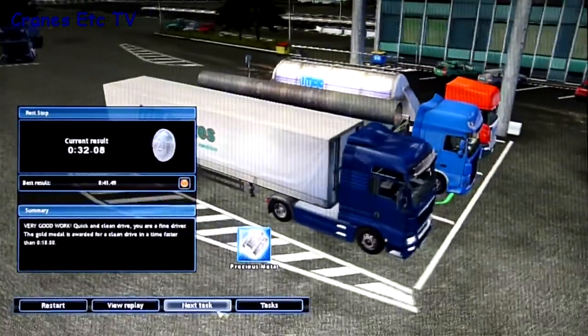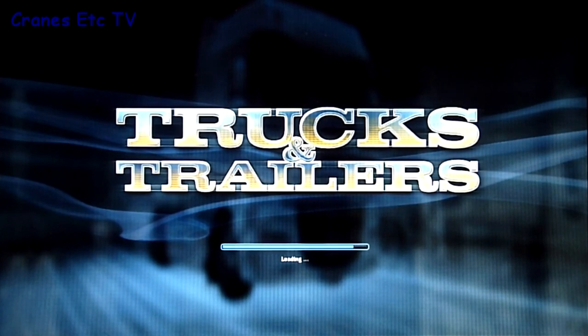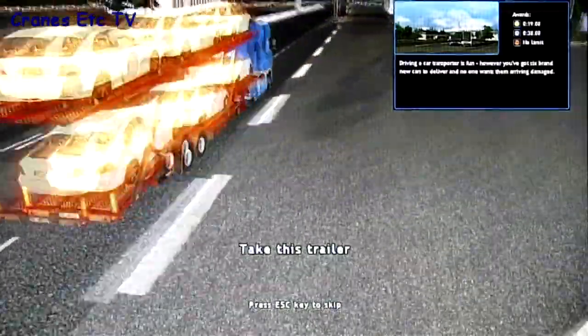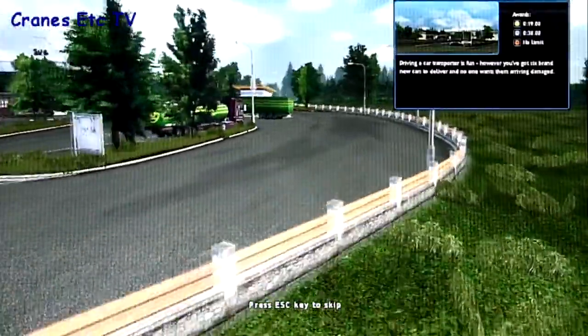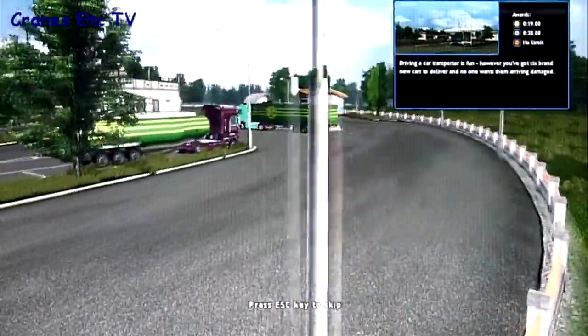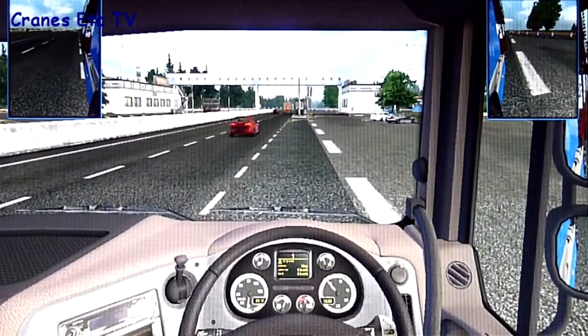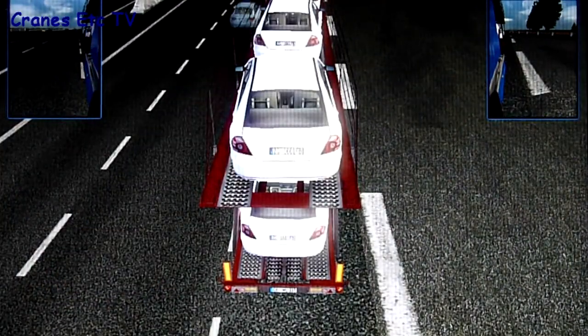That was the task completed. With that, the next task in the sequence loads and gets ready, and this really is the extent of the simulation — it's just about taking your truck and trailer and carrying out various parking maneuvers. In this next one we've got a vehicle transporter and have to drive it slightly differently to get it into the parking place.